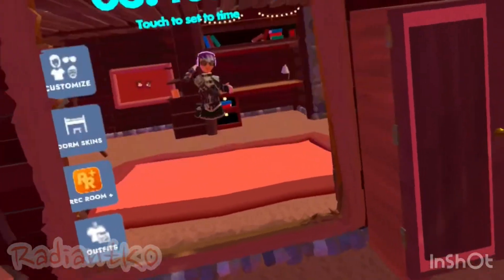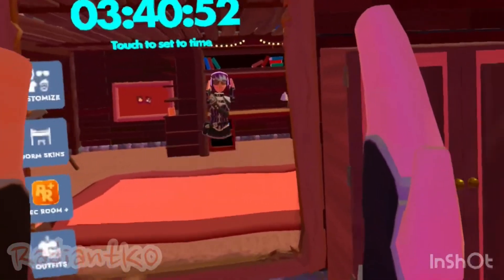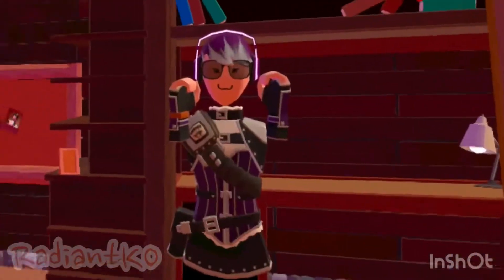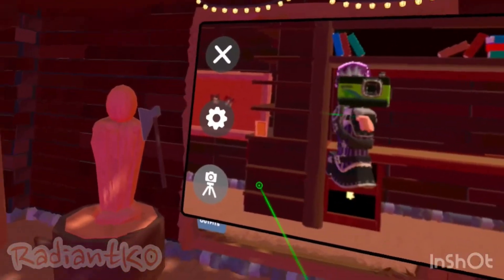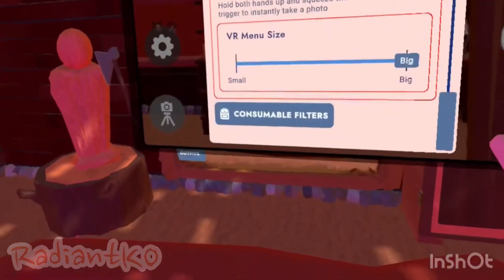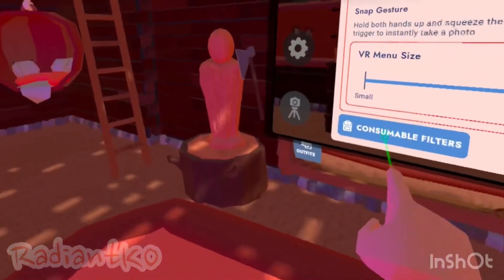Snap Jester is just where you do this — I'm grabbing the axe — there we go, that's Snap Jester. You can also make the camera small or big, and there are consumable filters as well.